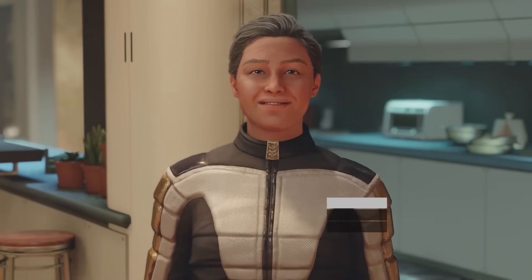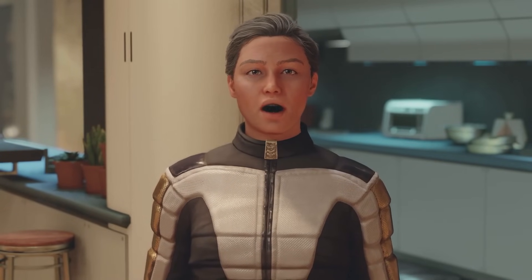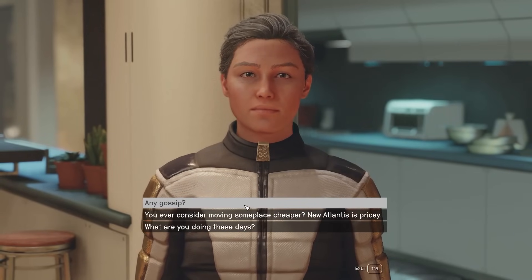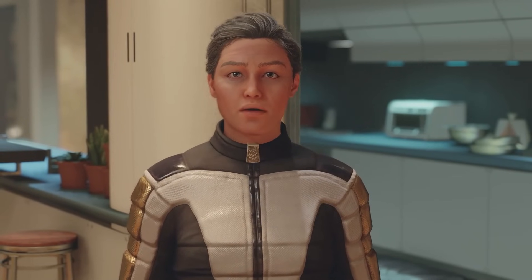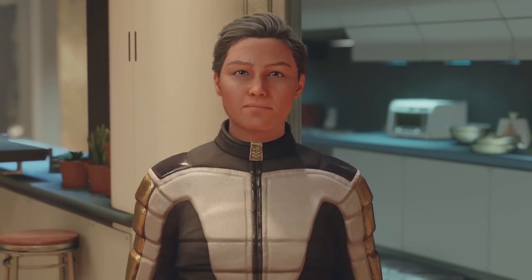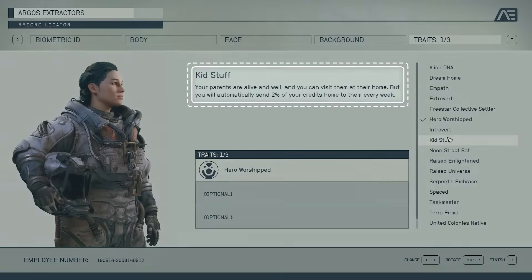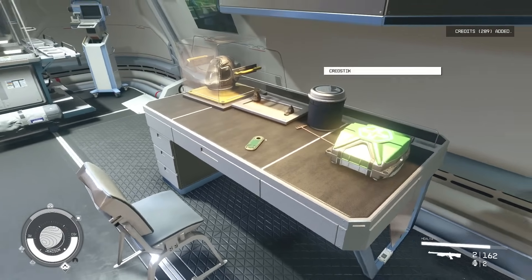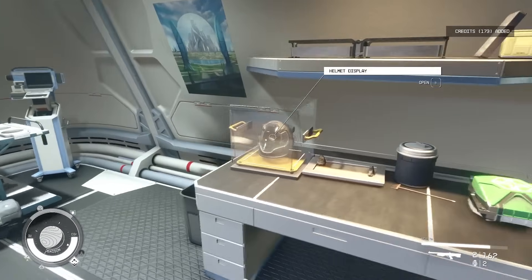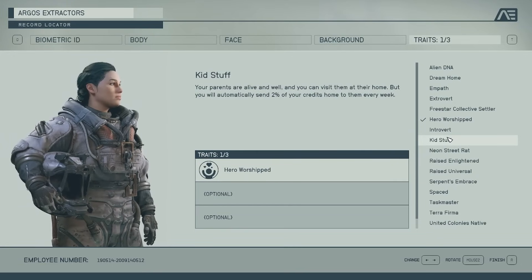The downside to all of this is that you will be honouring an agreement you had with your parents from before you started the game, where you send them some of your credits each week in order to help them pay the rent for their expensive capital city condo. 2% of your credits will be removed from your total every in-game week. Admittedly this isn't much, but as you start amassing more and more credits in the game you will be losing more and more credits in turn, so keep that in mind before choosing this trait when you create your character.